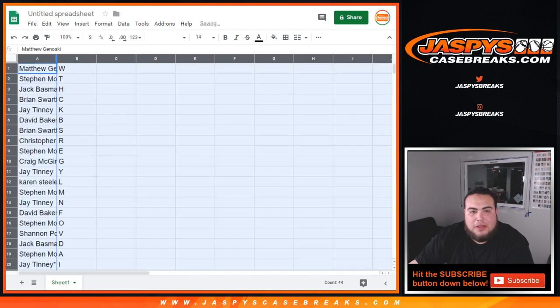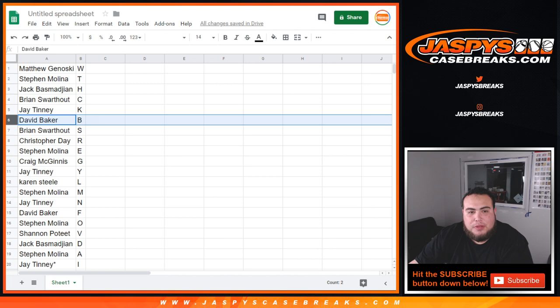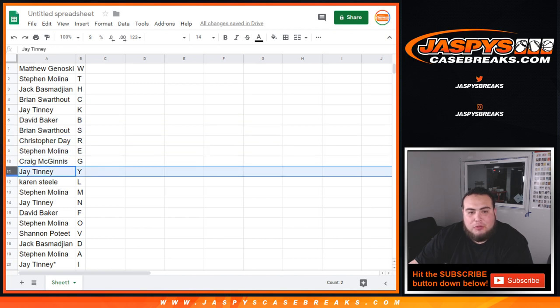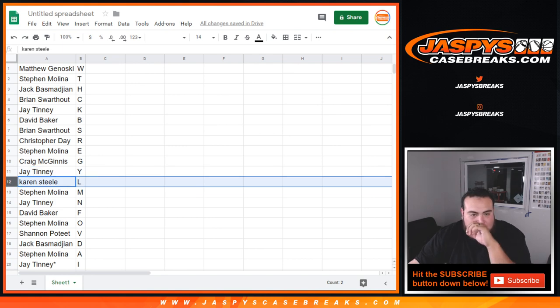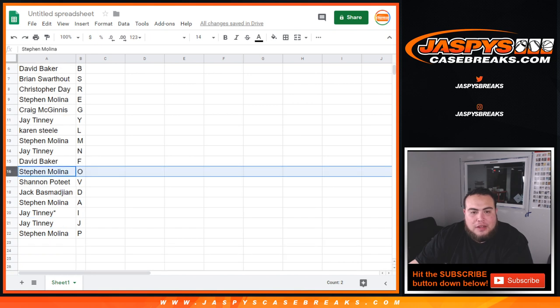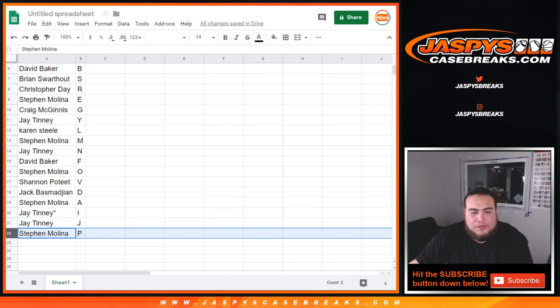All right, so let's see: Matthew got W, Steven with T, Jack with H, Brian with C, J with K, David with B, Brian with S, Christopher with R, Steven with E, Craig with G, J with Y, Karen with L, Steven with M, J with N, David with F, Steven with O, Shannon with V, Jack with D, Steven with A, J with I, Last Spot Mojo with J, and Steven with P.